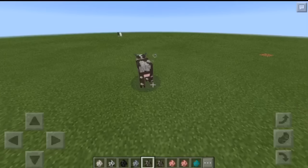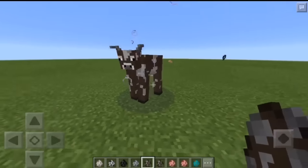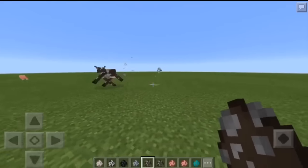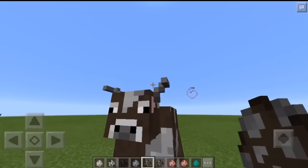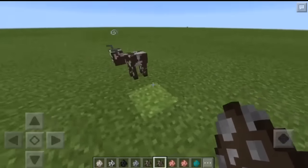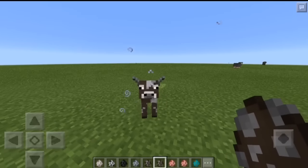Alright, so here is the mutant cow. It's pretty much just got horns and I think they're just a little tall. Look at the legs - he's so tall, dude. Oh my gosh. The horns just look hilarious. And here's the baby one - pretty much the same, just the baby. It has like a huge neck.